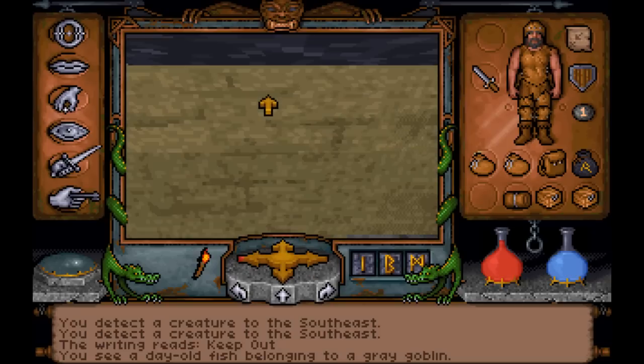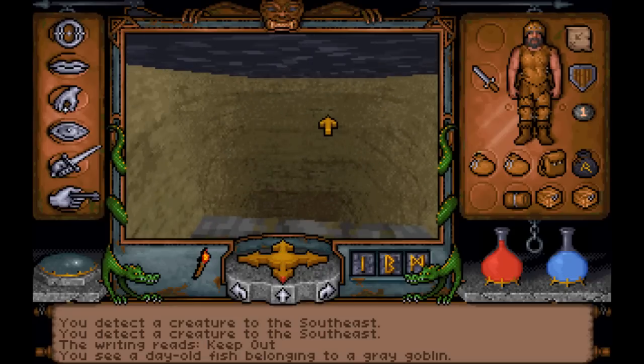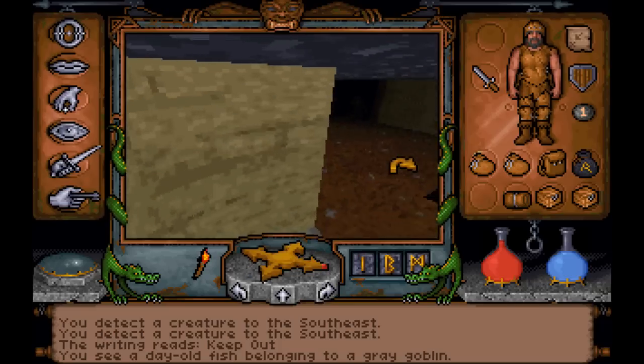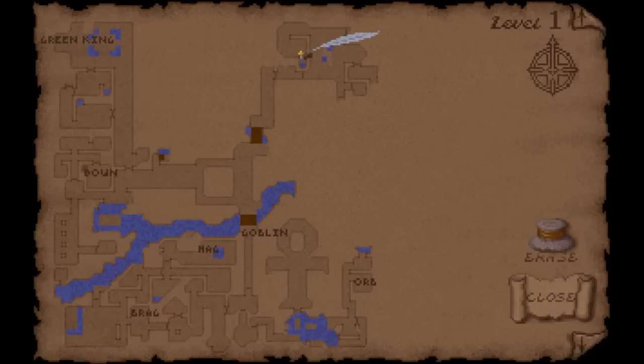What have we got over here? That's like a deep pit - no matter how far down I turn my vision, I can't see into the bottom of it, so let's not go that way. What have we got on the map? Apparently there's water at the bottom, but it's not worth jumping down to find out whether or not we can get back out of it.